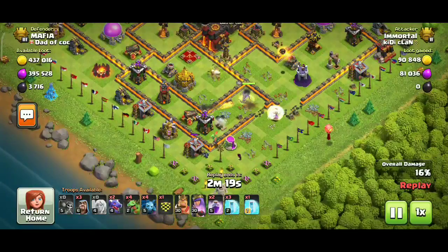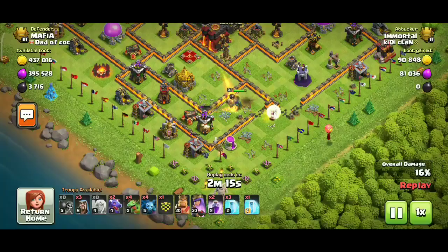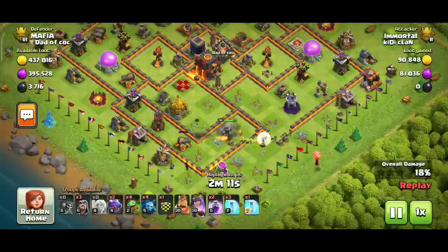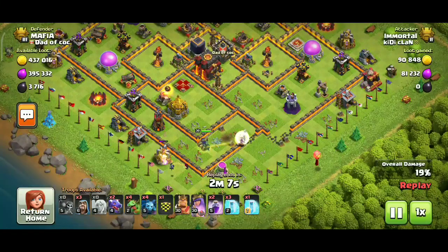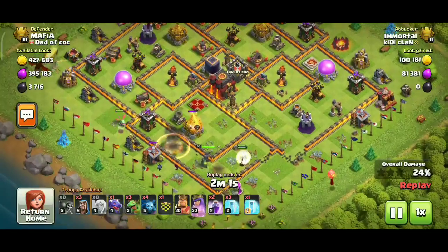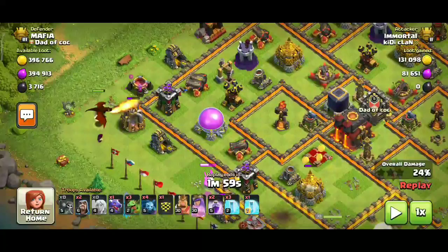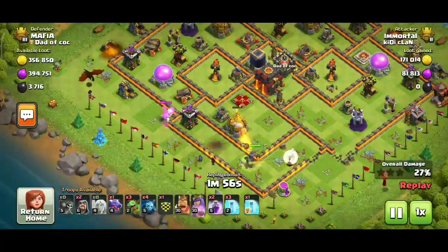Clearing up is very important in this attack strategy. Let's see how he is clearing up the side buildings. All the work is done by baby drags and wizards. He also left his dragon on this side so it will clear up the left buildings.